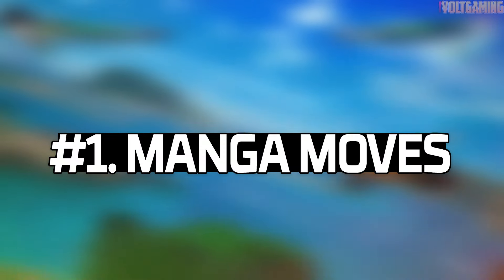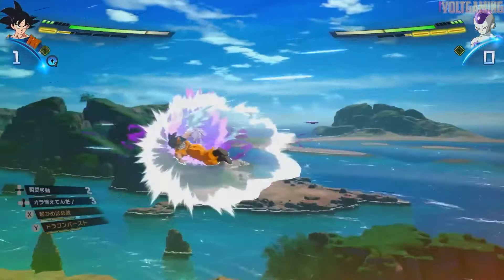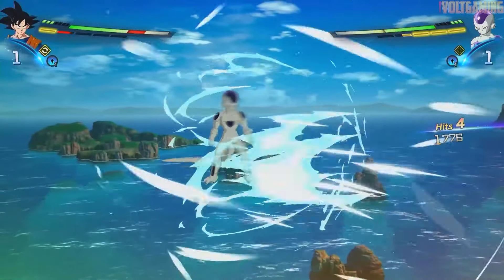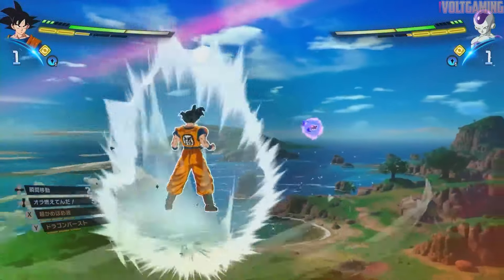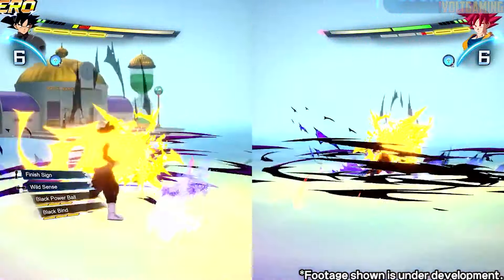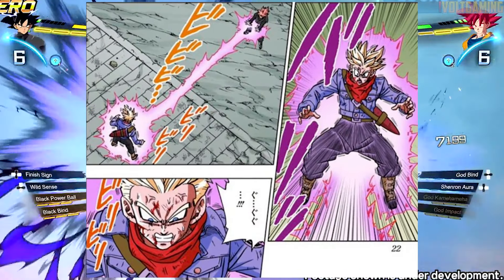Number 1: Manga Moves. Sparking Zero has added moves from the Dragon Ball Super manga to the game. It's a blink-and-you'll-miss-it detail, as they didn't do some grand reveal — they just let the footage and gameplay speak for itself. From the split-screen gameplay footage, Goku Black has a move called Black Bind, which he uses in the manga many times.